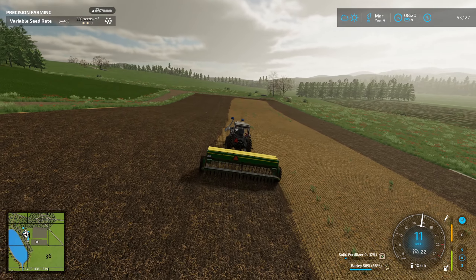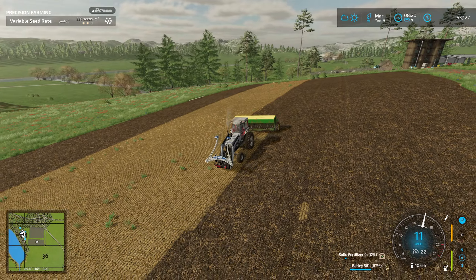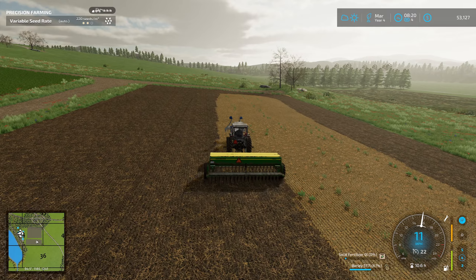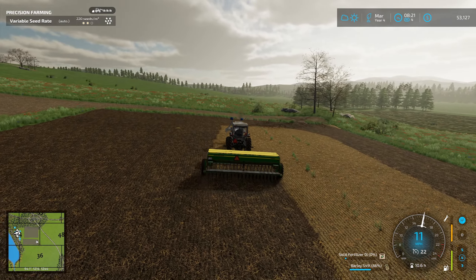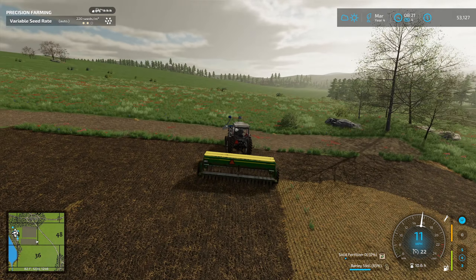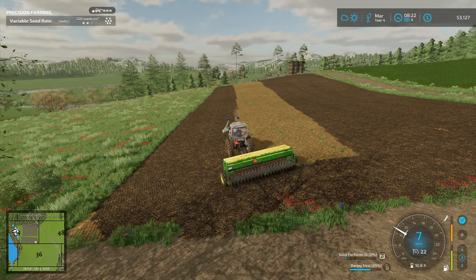Well, once this field is done, we should have a pretty good large stockpile of barley, where hopefully we can plant something else in here as well. Right now I think we have 11,000 liters in the silo. So I would imagine we'll be sitting around 20,000 liters or so in there, which will be nice.